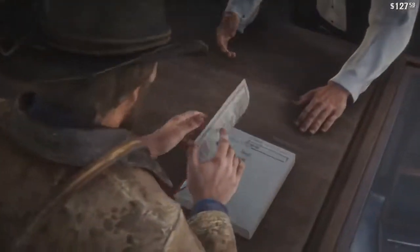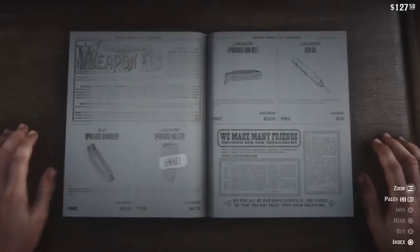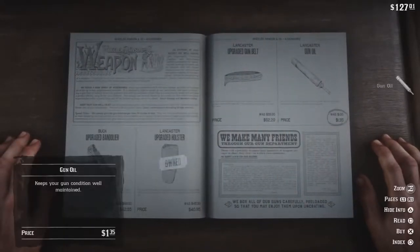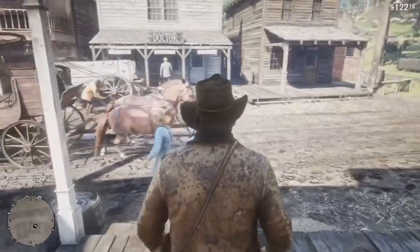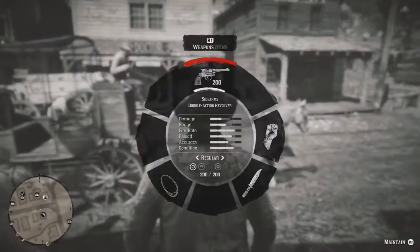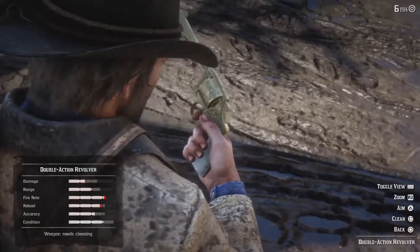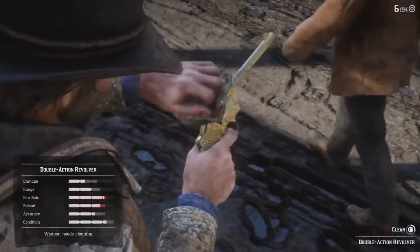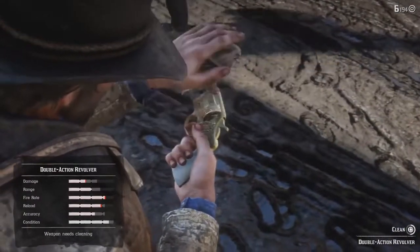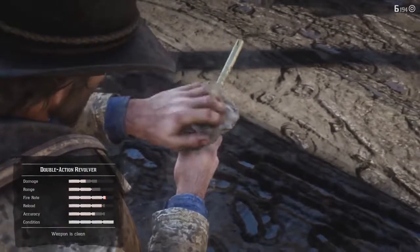When it comes to guns, that's actually pretty easy to maintain as well. All you want to do is just be stocked up on gun oil, which you can find at a gunsmith. Every once in a while, you can check how your guns are doing — you can quickly see a little bar at the bottom of your gun. If you've been using your gun a lot, it's definitely worth checking. All you want to do is click the right stick and you'll be able to use some gun oil to clean it again, and it will be back in its former glory with all the damage and range it should have.